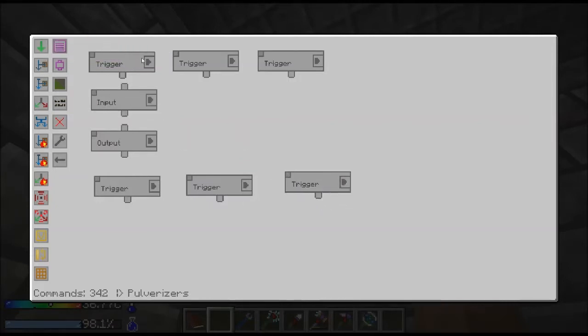We'll send cobblestone from the barrels to one pulverizer. The trigger just runs it — we're going to get cobblestone from the barrels and send it to a pulverizer to make gravel. Then we'll get gravel from that pulverizer and send it back. Here we get gravel and make sand, then send sand to the barrel. And here we'll get sand from the barrel, send it to the pulverizer to make dust. So we'll end up making all of them.